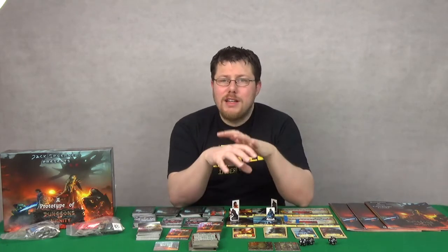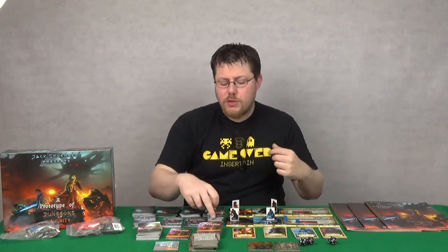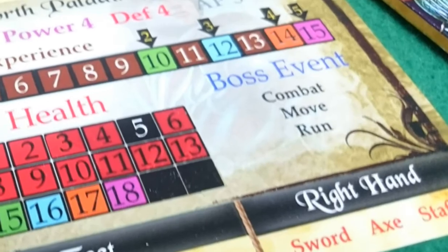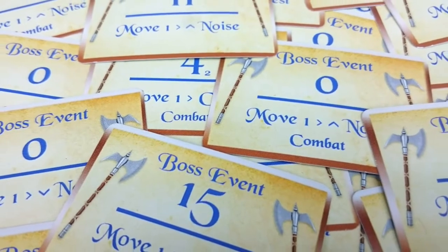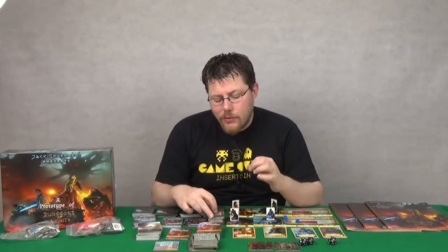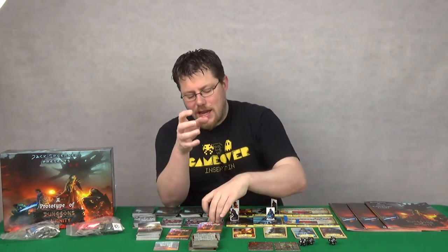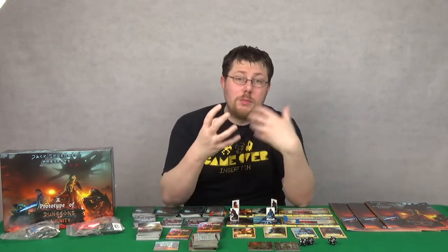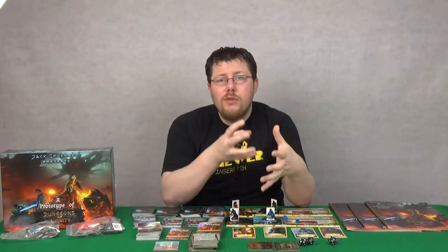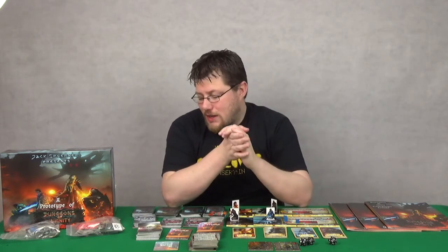The bosses have a nice artificial intelligence element in that certain actions will cause certain characters to have to draw boss cards. This kind of represents things they're doing that would disrupt the boss, such as a guy in heavy armor running along. It's thematic and it also creates a good artificial intelligence engine. It also works, once a boss has appeared, to dictate how that boss will move — and more often than not he's moving to where there is the most noise. So that is an interesting feature too.